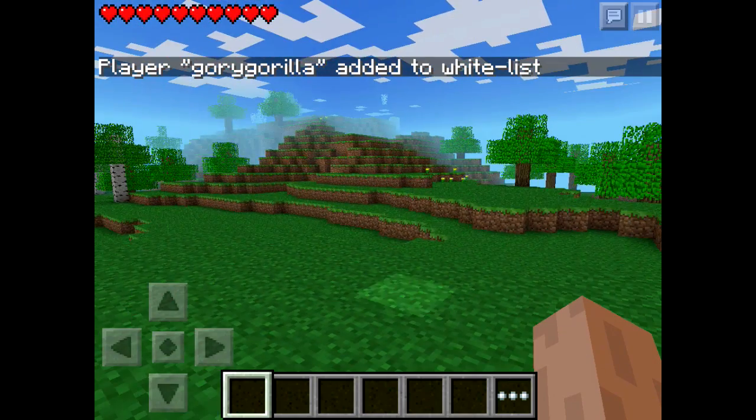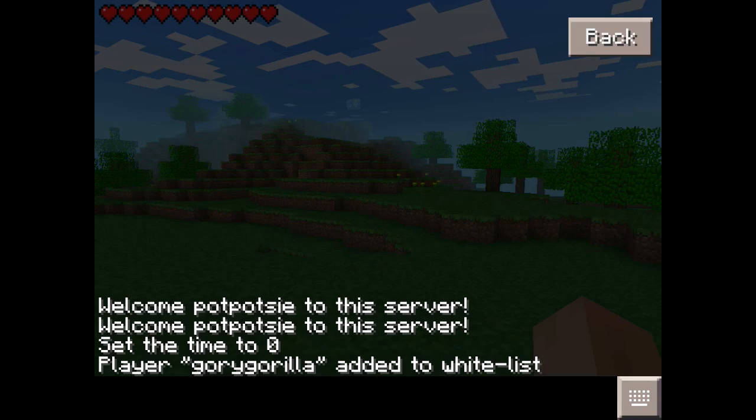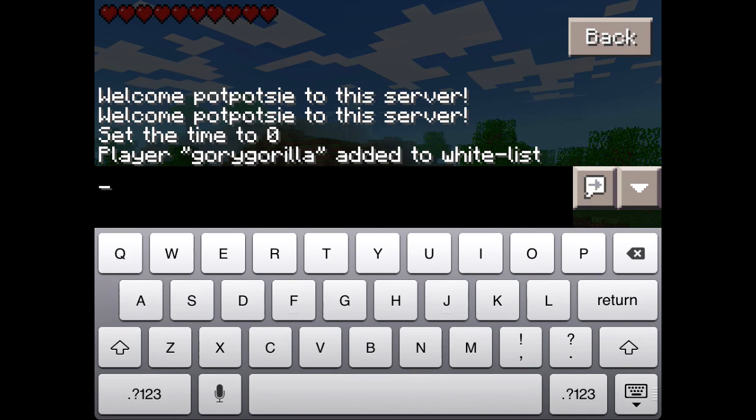So now what I do is I go to my control panel like I mentioned before, get my IP address and port, and give it to my friend Gory Gorilla, and then when he tries to connect to the server he'll be able to, because I added him to the whitelist.